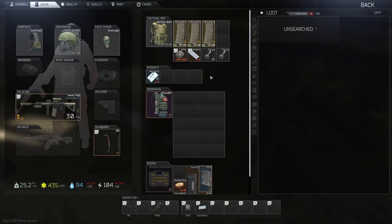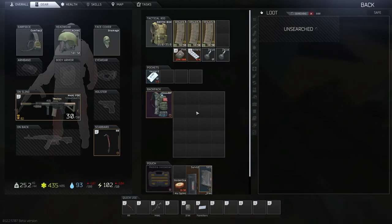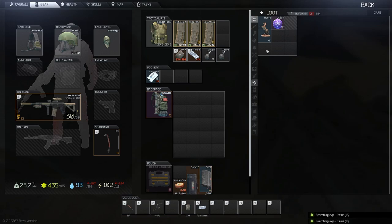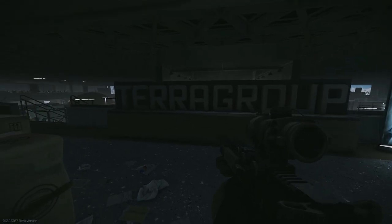You can find the Antique Book most commonly in safes. There's a fair few of these on Shoreline at the Cottages, the Office Building near the Pier Extract, the Gas Station, Weather Station, and of course the Health Resort. It's also worth checking out the Dorms on Customs for some safes. If you find yourself on Woods, you can check the safe in the Bunk Houses at the Lumber Mill, and the Marked Circle, which is a spawn location for this item.